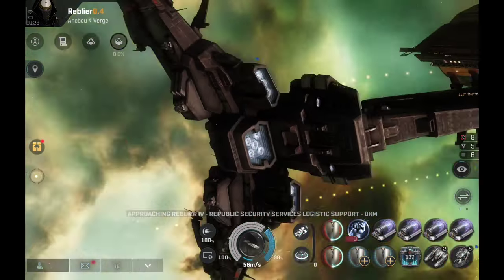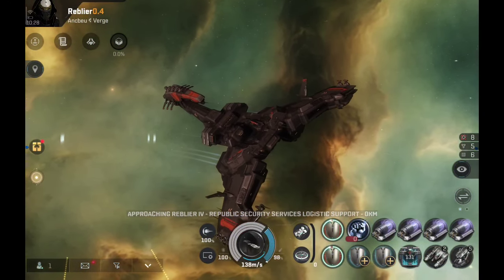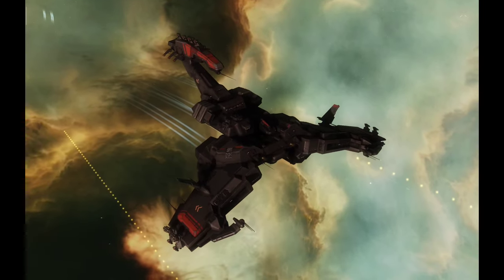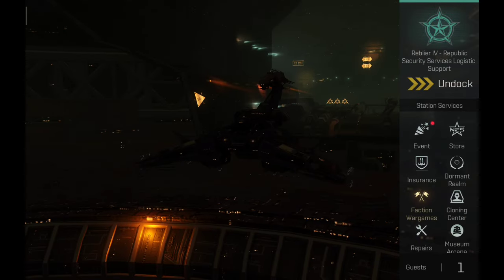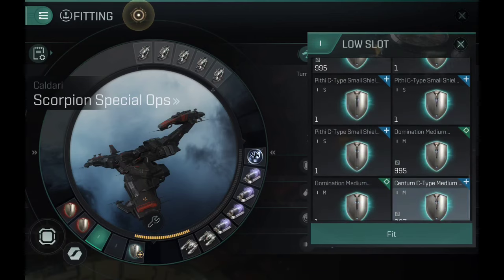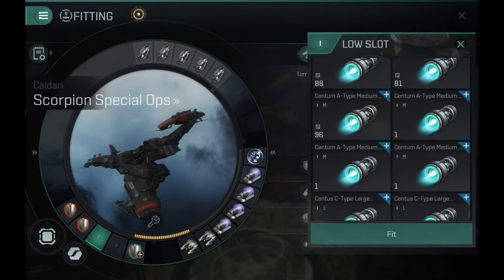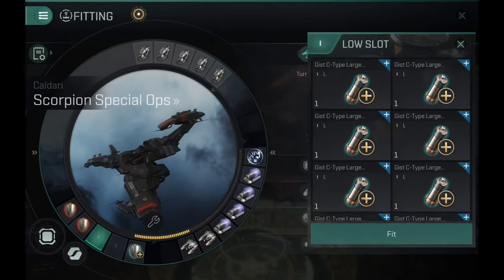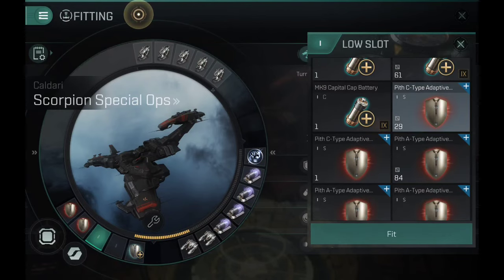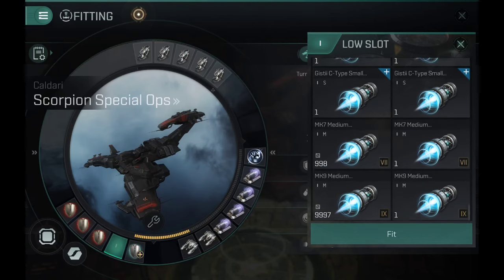Technically you can have five scramblers — that would be 20 points. I'm not really sure you ever need 20 points, but the Widow has the potential to be the best cyno bait ship, the best cyno bait black ops at the moment, since it has tank and a lot of points to hold the target. Not many capitals have stabs so it's not too difficult to tackle one, but for future-proofing — in case we see nasty stabs on capitals soon — this ship has that covered.